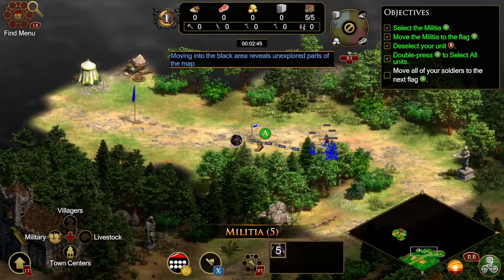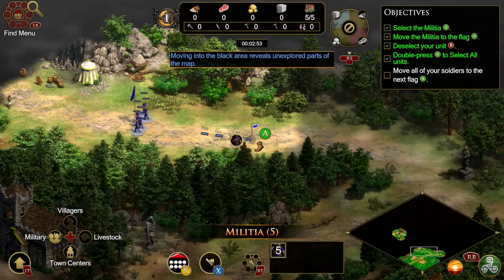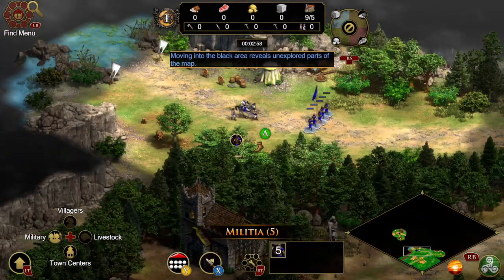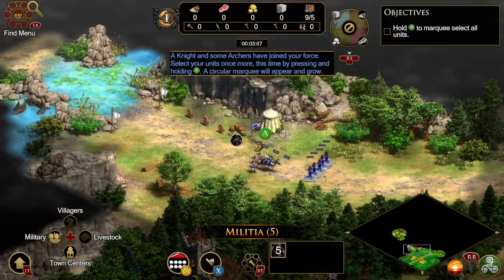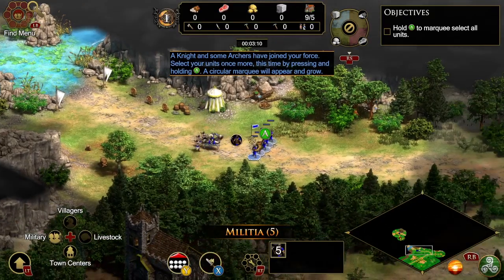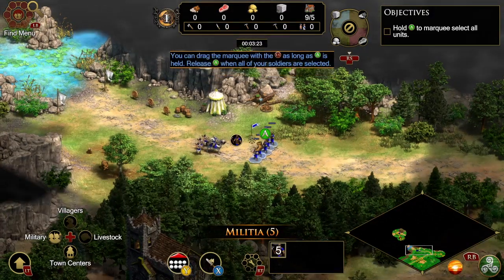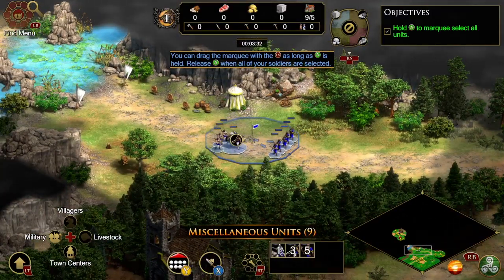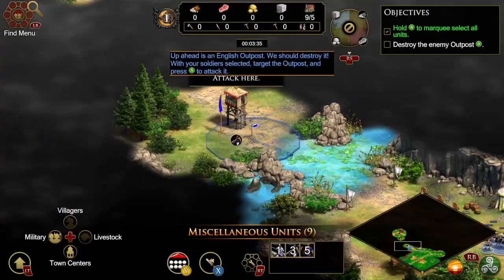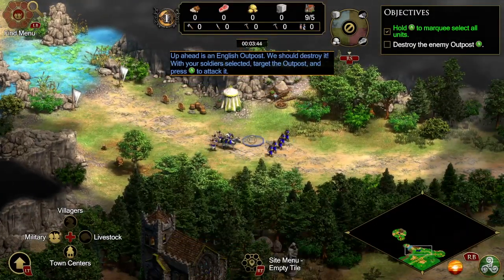Moving into the black area reveals unexplored parts of the map. A knight and some archers have joined your force. Select your units once more, this time by pressing and holding A. A circular marquee will appear and grow. You can drag the marquee with the left stick as long as A is held. Release A when all of your soldiers are selected. Up ahead is an English outpost — we should destroy it! With your soldiers selected, target the outpost and press A to attack it.